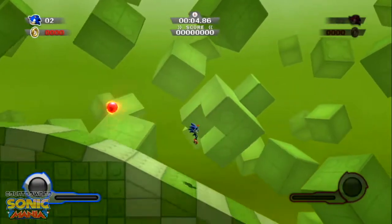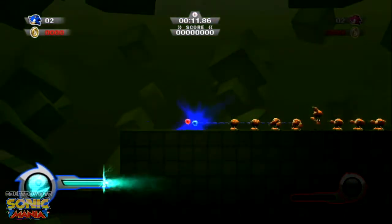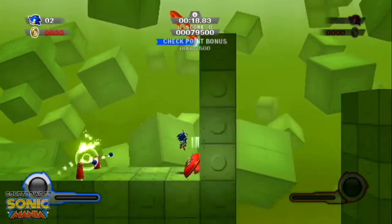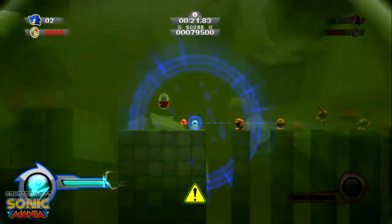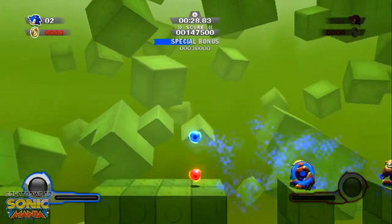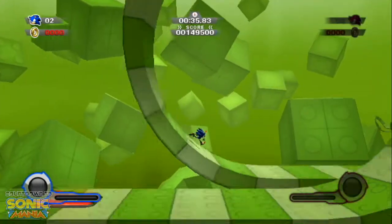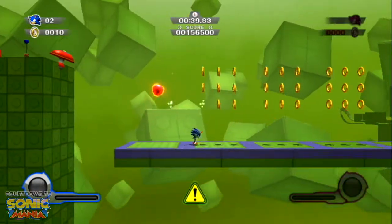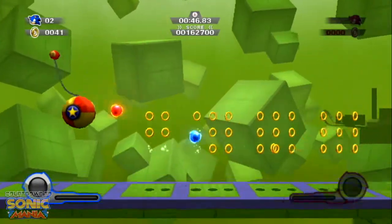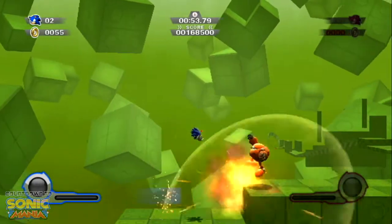Let's go to 1-2. You press the Two button on the Wiimote to switch characters, which is not a very comfortable button to press. We've got a Wisp laser — laser through those guys. You also get 8-bit versions of the Wisp sound effects, which you can only hear for a second. Just get to the end of the stage.